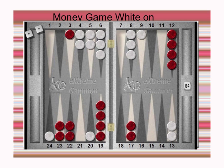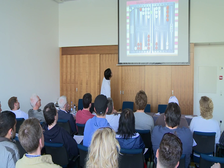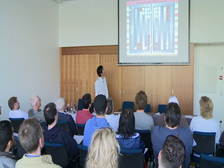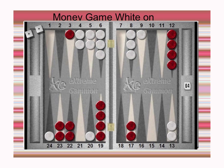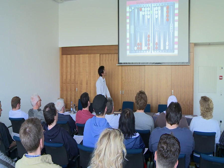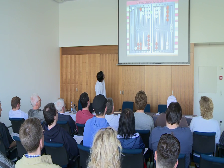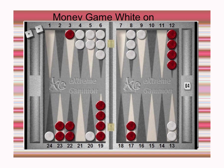Next position. White is on roll, money game. Red has a blot here. You can use the formula on this position as well. Positionally it's good. Lace — white is down, maybe close. And white has some threats. So maybe it's a double take, I think.